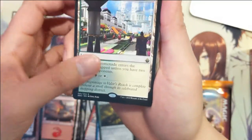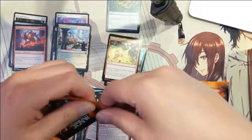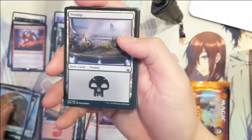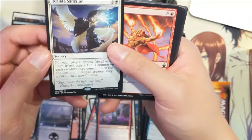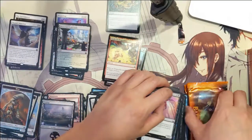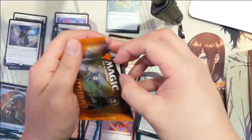The green-white dual land, not the most useful colors but it's there. Opening this box has probably doubled my money. Regna's Sanction. I thought I was going through a dry spell as far as hitting anything good lately, so this is a great way to bounce back.